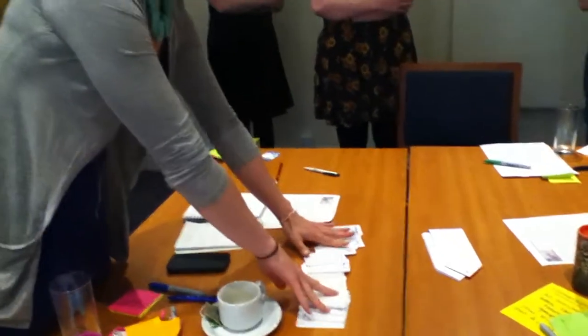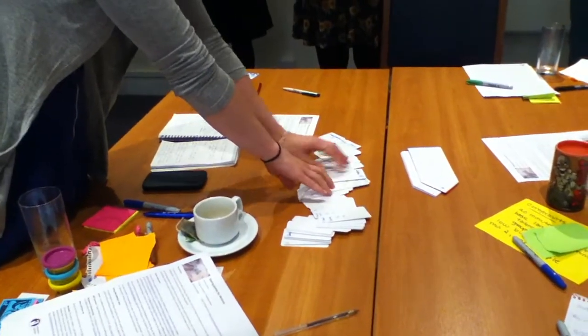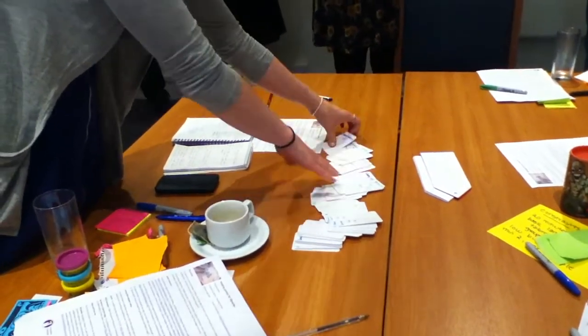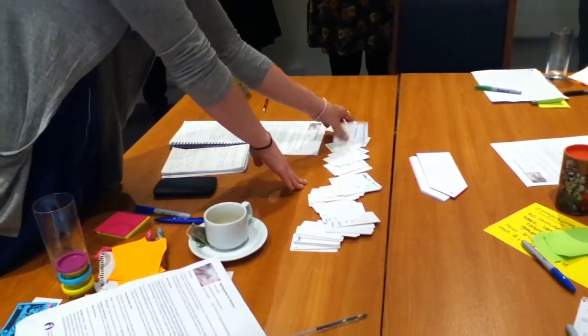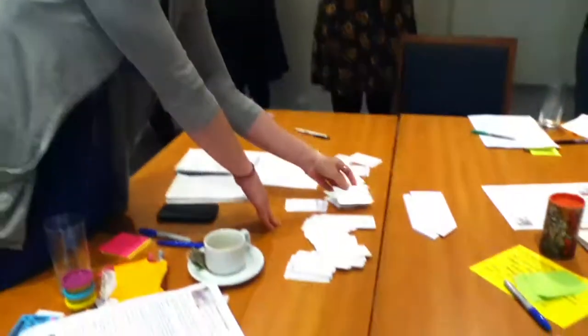You each get three cards to start with, and then some cards are weighted differently with different points — so a library is one point, and periodicals are three points.